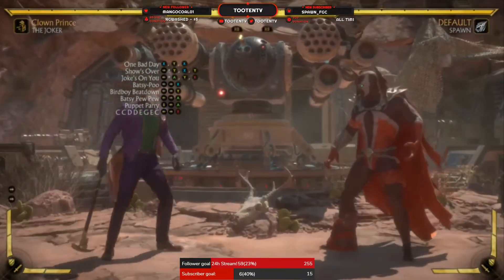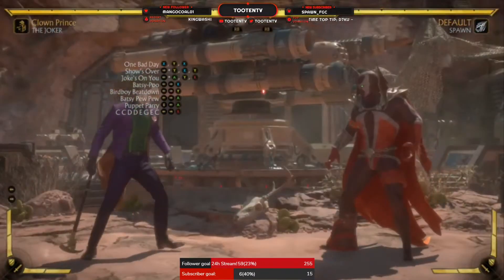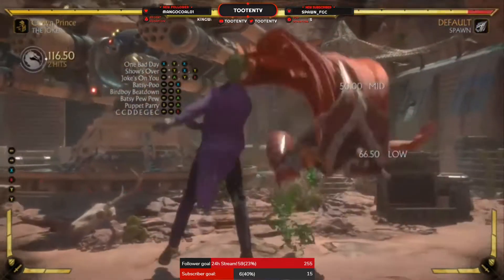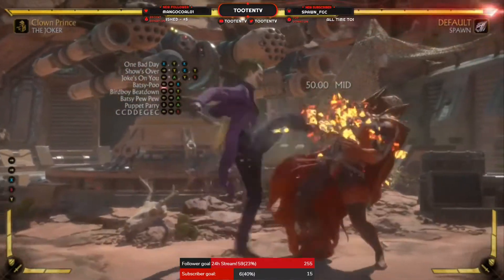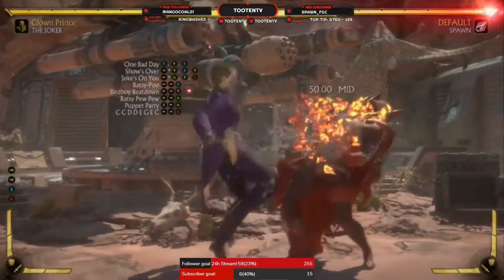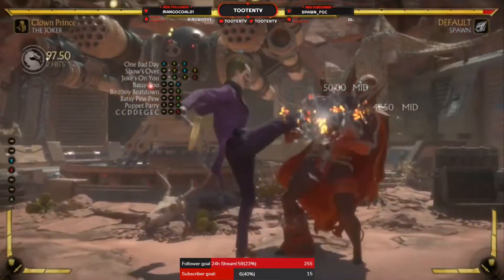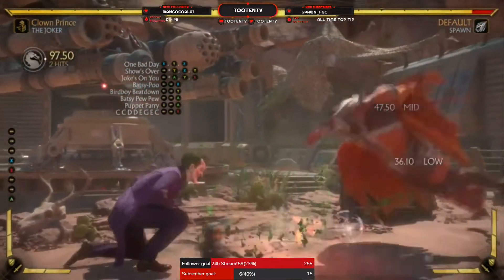And then you've got your Bird Boy Beatdown, which is your back-forward-2. It's a true overhead and it's a mix. Even in this variation you can go into the low or go into the overhead — it's a 50/50. That's why your main string is going to be this. And also in this variation it has Baxipoo-Poo, which is also a low. If you don't want to do that low — I would recommend doing it because that is a safe string — you can meter burn it and you get four shots.